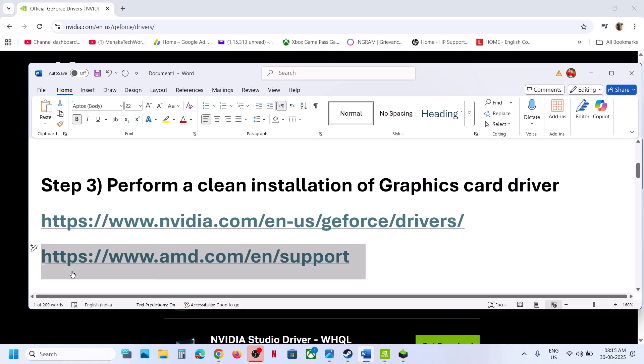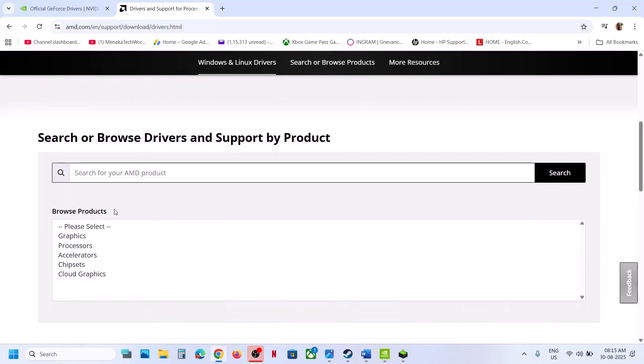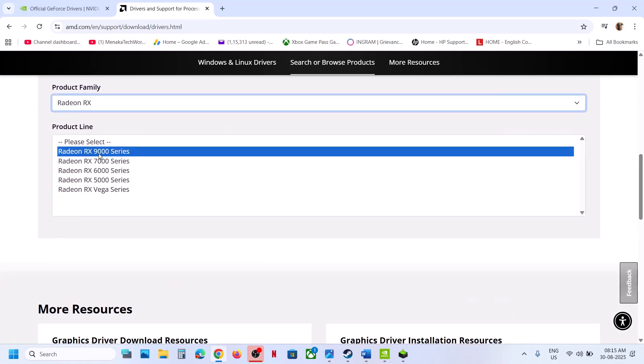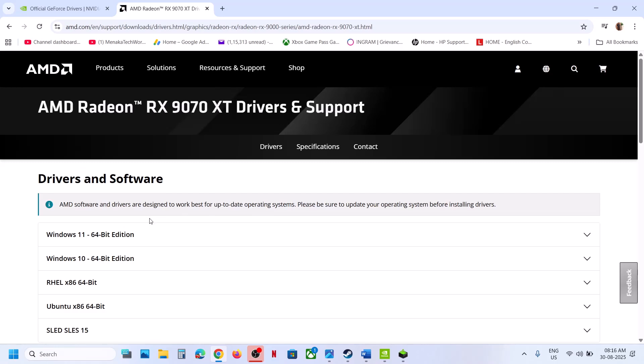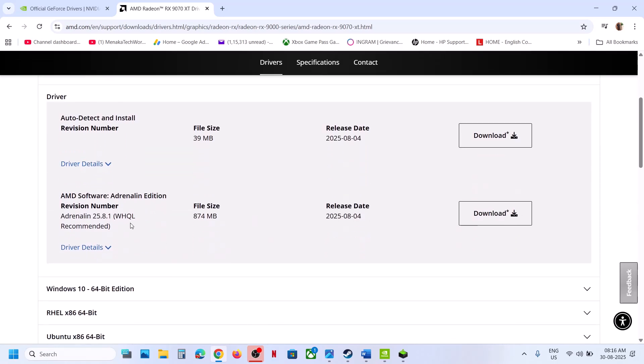AMD card users can go to the AMD website and select your graphics card — I don't have an AMD graphics card, this is just an example. Select your graphics card and operating system, then install the latest driver. Click on Download, and once the download is complete, first uninstall the current graphics card driver, restart your computer, and then install the new driver.